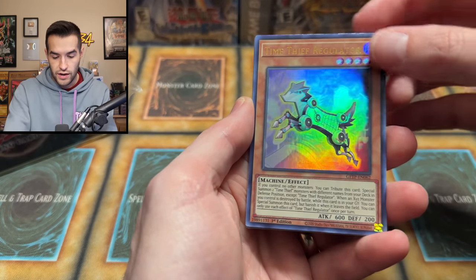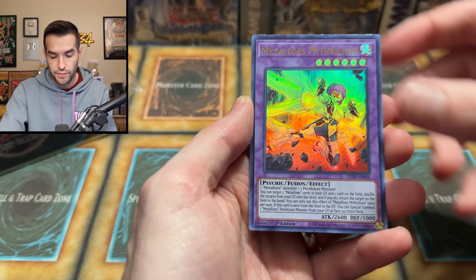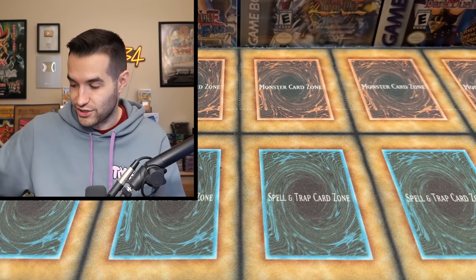One last Ghost from the Past pack. It has the Black Luster Soldier — Soldier of Chaos, right? Super Soldier is the Dox one maybe — I can't remember, there are so many different ones. We have Photon Thrasher — pretty good Photon card. Metapholism Ethelium, Combination, and Sunvine Thrasher. We continue to thrash, looking for that Ghost Rare.